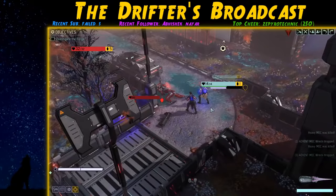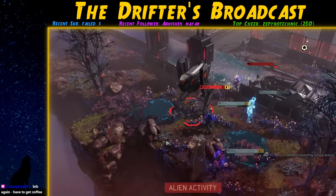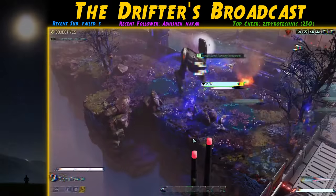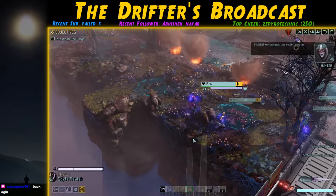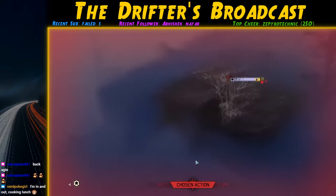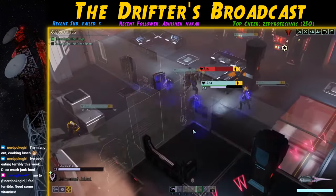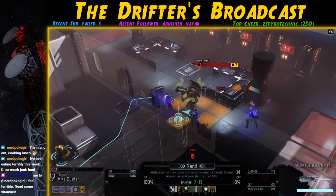We encounter a Heavy Mech and Priest and moving forward causes the Sectopod that always spawns on this mission to activate. We have multiple Mimic Beacons so I'm not too worried. We take out the Mech, the Priest goes into stasis, and we toss out a Mimic Beacon. The Priest and Sectopod target it, sparing our soldiers. On the next turn we shred the Sectopod with a grenade, take out the Priest, and focus all Rend attacks on the Sectopod — finishing it with Pollock, who has Fortress so takes no damage when it explodes.